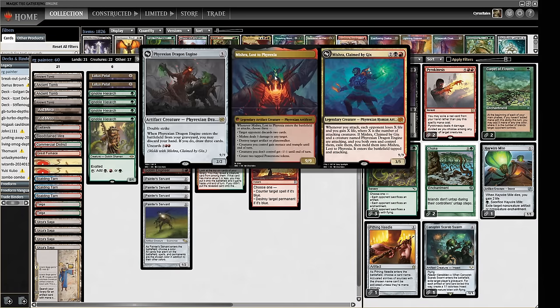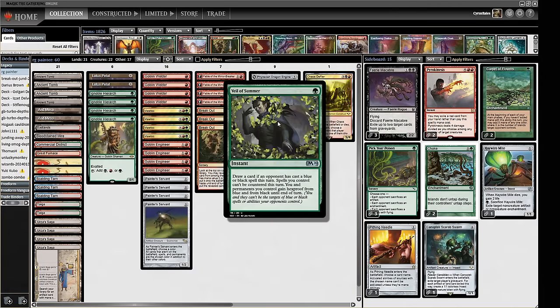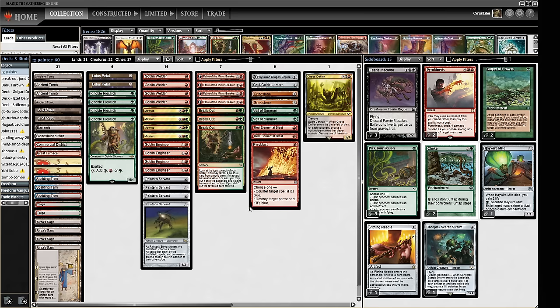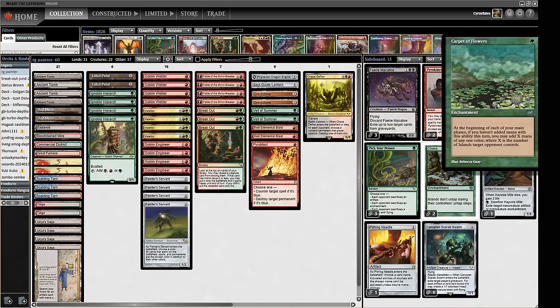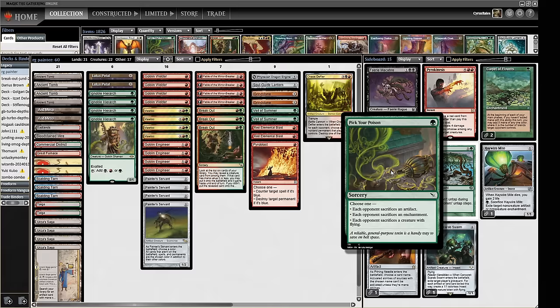We have a Phyrexian Dragon Engine as a card advantage option we can put in the graveyard with our Engineer. We've got a couple of Veil of Summers since we're in green to stave off discard spells, and every spell becomes blue once we play Painter's Servant, making our Red Blasts and Pyroblasts one-mana counterspell-slash-vindicates. Our mana base has two Mountains, two Taiga, one Badlands for hard-casting Chaos Defiler, and a bunch of Ancient Tombs to power stuff out.